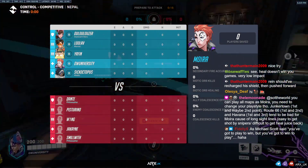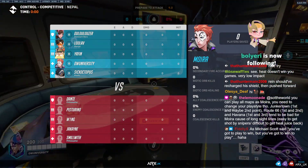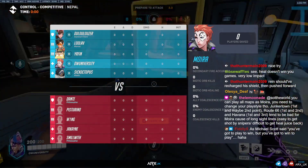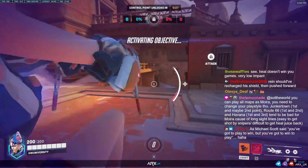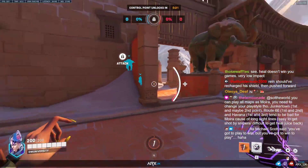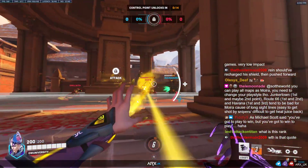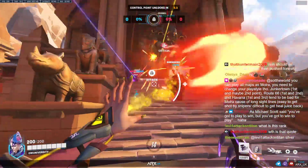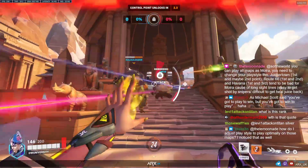If you add up all those numbers and the enemy team is 40 ahead of you, that would mean you'd need to be an 80 to win that game — for your level of influence to make a difference. And if you are an 80 in that game, you're just an obvious smurf. So you're going to lose games. This is silver 3. What you should be focused on is just getting more value than the average player, and then the results will follow. Don't worry about the short-term results.